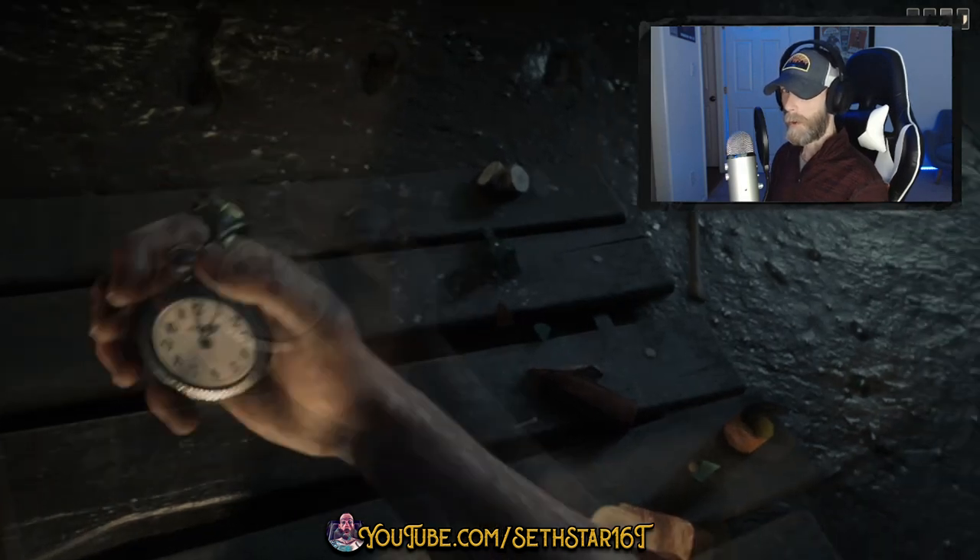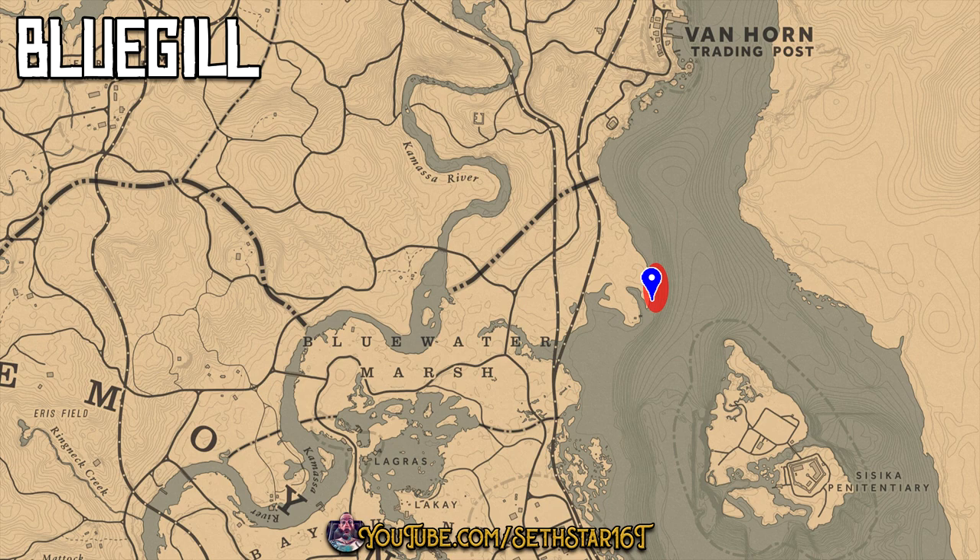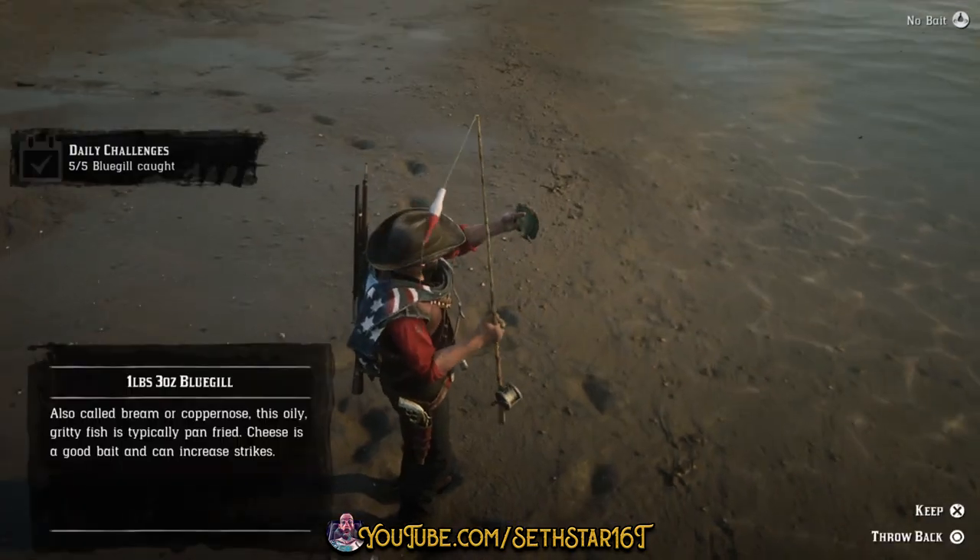60-second Red Dead Online Daily Challenge Guide for March 30th, 2020. Number 1: Bluegill Catch. You can snag these right off the Far East Coast using cheese for bait, and that's a good place to start.